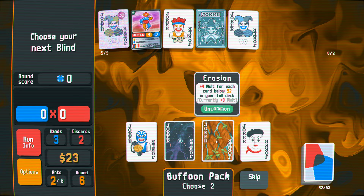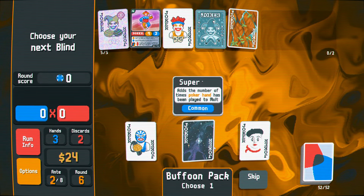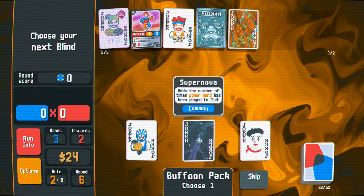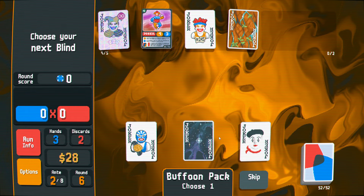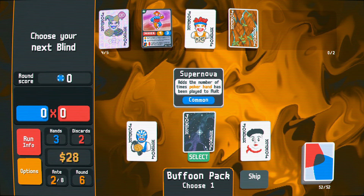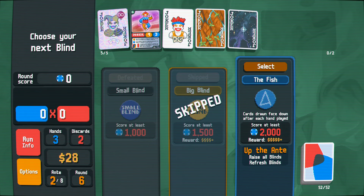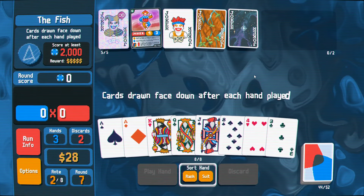Here we have some stuff that's a little bit better. Sly Joker out for Erosion, which is going to become active with trading card very quickly. I do like Supernova better than Astronomer, even if Supernova is maybe not always the most awesome.